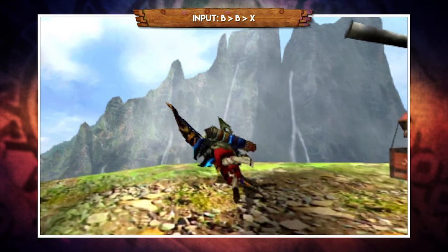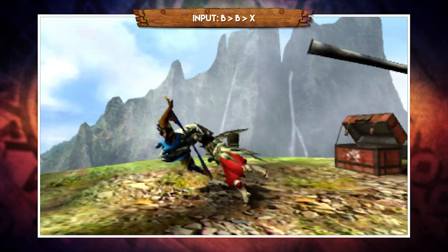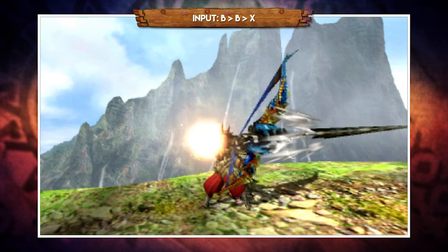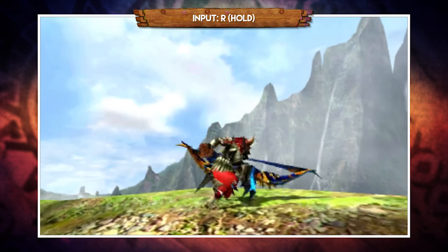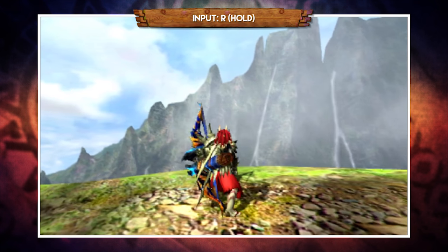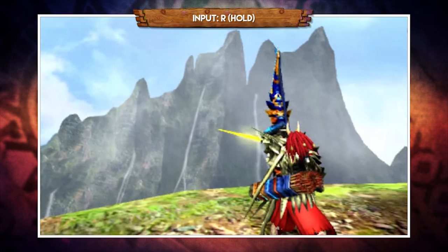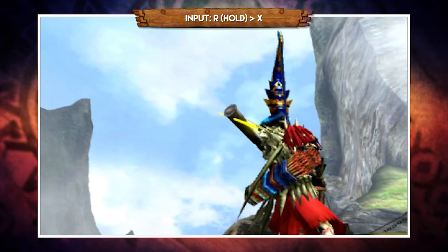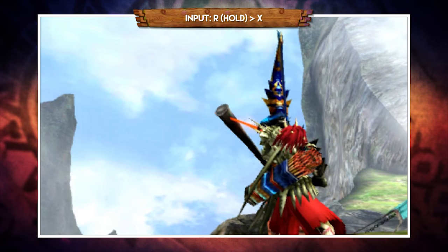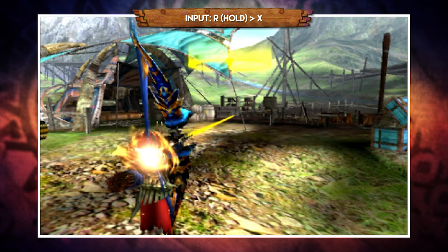If you tap or hold X straight after the backwards roll, you will instantly go into a level 3 charge. If you hold down R, it brings up the aiming line which can help you work out where your shots are going. Ideally, once you know your distances you'll want to be blind firing a lot of the time, but if you're starting out it can help. If you're aiming for a monster's head you might still want to use it too. It can also show you where the arc shots will land, which we'll get to in a second.